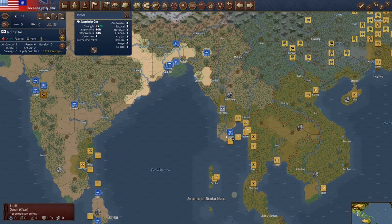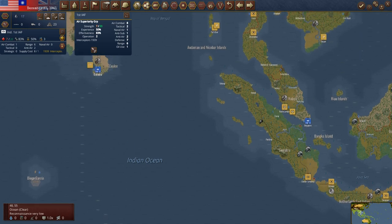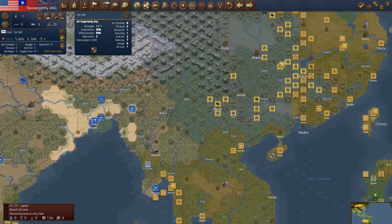You can also take this air and put it in Bombay to try to interdict any landings over here — just some things to keep in mind. So we've really moved all of this. I don't think there's a whole lot left to do there. Let's go up into China.